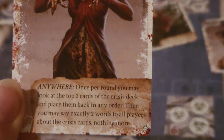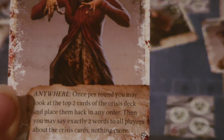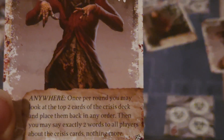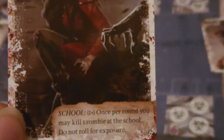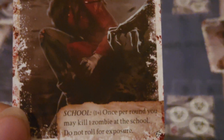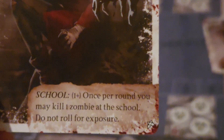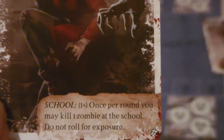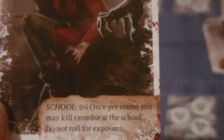Talia Jones's ability triggers anywhere — it doesn't matter where she is. Some characters have an additional value that exists right beside their abilities. Maria Lopez's ability works specifically at the school and nowhere else, and this number means that whenever you are rolling your action die, you need to roll a one or greater in order to use this ability.